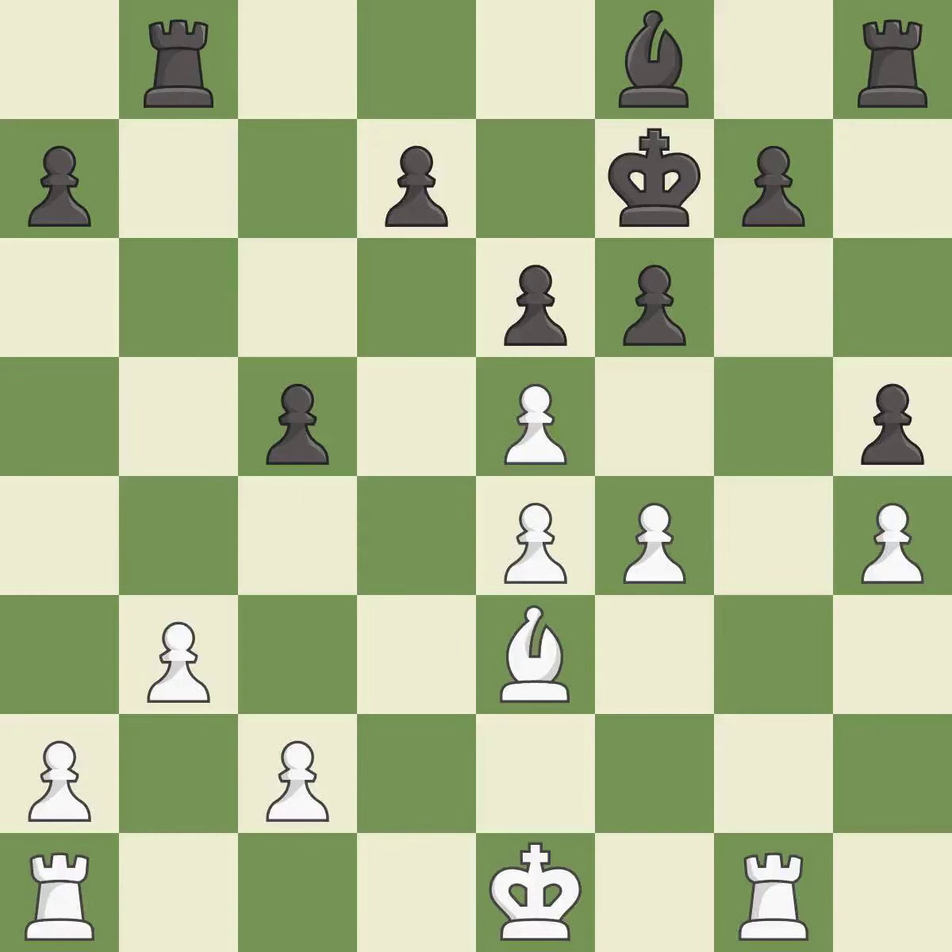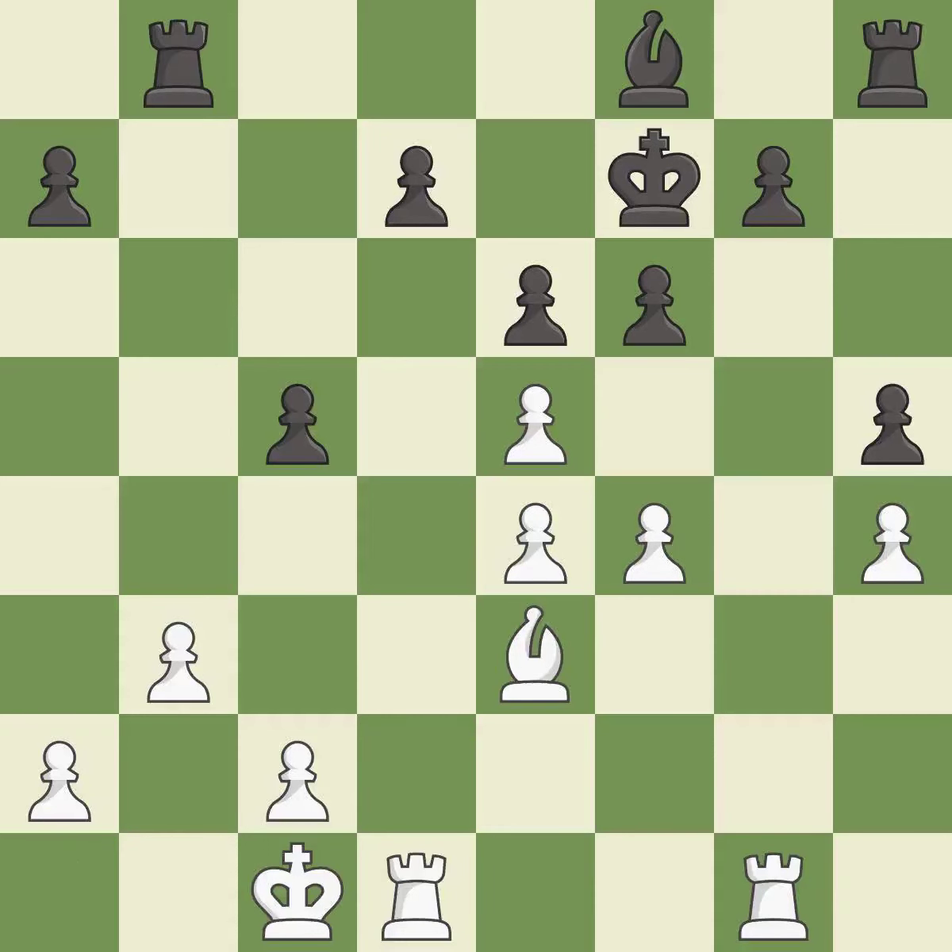One of the best moves — it is excellent. This connects the rooks, which helps them coordinate together in the future — it is best. This defends a pawn that was under attack and had no defenders — it is best. After all captures, this is an equal trade — it is best.